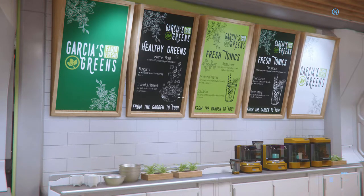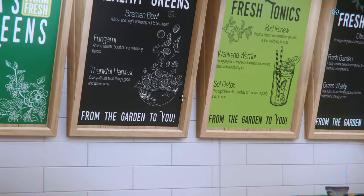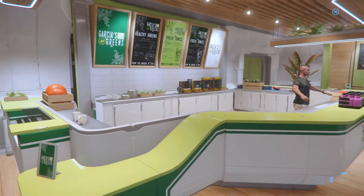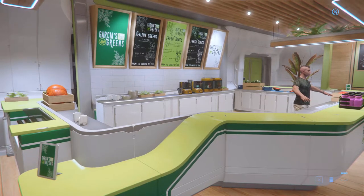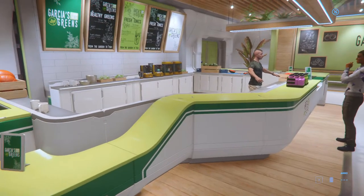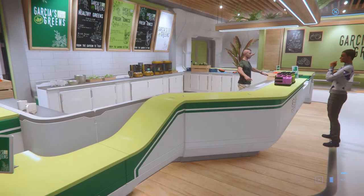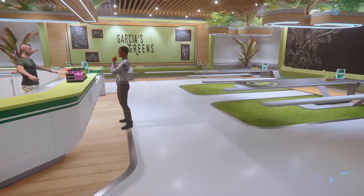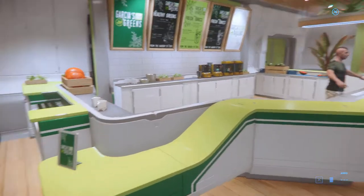They use the word greens a lot — well, it's the name of the shop, but everything is green. I think balancing it out with a bit of non-green colors would help. Just because it's a smoothie shop, balance out the green a tiny bit. It looks a bit too sterile and white. On average I think it's a good looking shop, you could just tone down the green in a few parts.